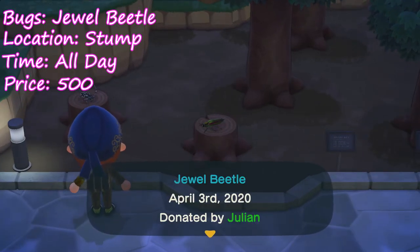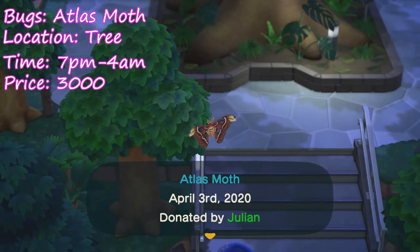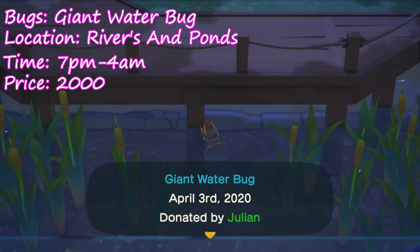Now we're gonna transition to the arriving bugs. First up we have the jewel beetle — they like to chill on tree stumps, as you can see here. They spawn all day and they go for 2,400 bells. Next up we have the atlas moth, my personal favorite — they look cool, they spawn from 7 p.m. till 4 a.m., they're on trees and they sell for 3,000 bells. Next up is the giant water bug — you can find these guys floating in rivers and ponds but not the ocean due to their frail biology. They spawn between 7 p.m. and 8 a.m. and you can sell them for 2,000 bells.